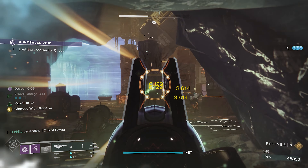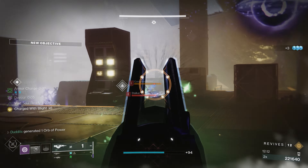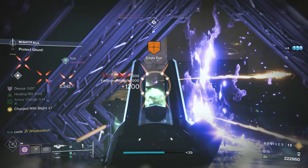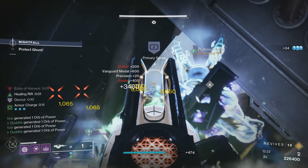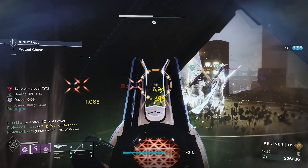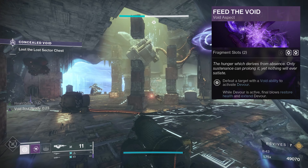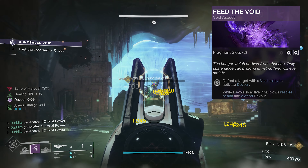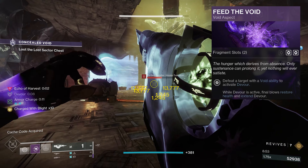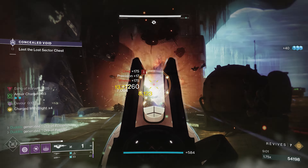I did a Void Warlock build with this one, based around The Stag helmet. Whenever you put your Rift down, you get increased damage reduction. With Touch of Malice, the final round deals damage to you, but you're going to be able to heal as long as you've got your healing Rift on, because The Stag negates that damage. You can take full advantage of Touch of Malice — get your Rift down, stand in it. And for times where you don't have your Rift, we can run Feed the Void and Devour. Once you've got Devour going, you can literally run around in GMs and 1840 Lost Sectors. As long as you're aggressive and get kills, you get loads of health back and loads of damage reduction.